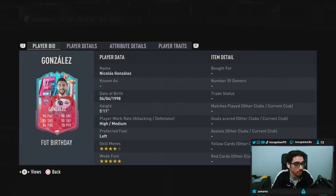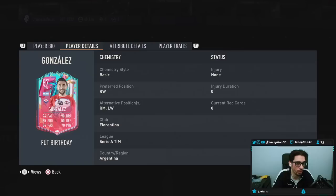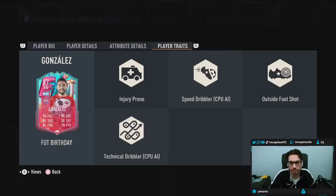We're taking a look at someone named Nicholas Gonzalez. I'm not personally familiar with this guy, but he is 5'11 with a high medium work rate, left-footed, 4-star skills with a 5-star weak foot. Being left-footed adds to the card, makes him a little more unique. For position changes, he's got right mid and left wing, and the left wing one is a welcome one because you always want to use strong foot on the strong side.